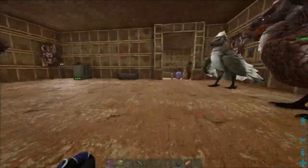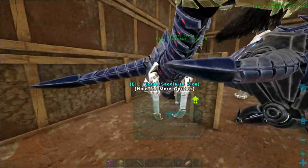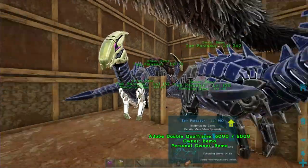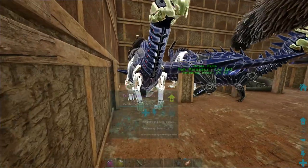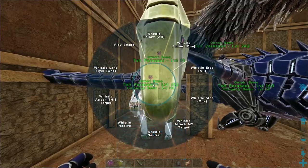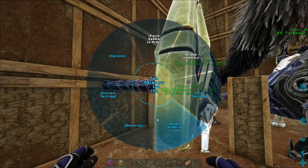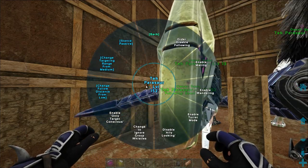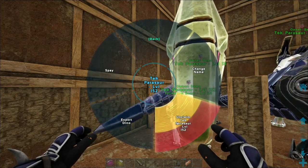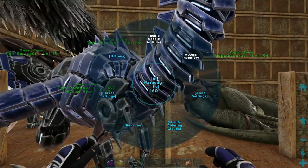First things first, we're gonna need some chalicotherium eggs, so I need to get these guys out of here. I want everybody on passive — we're gonna unclaim you and the other one. We'll use the carno to kill them off.